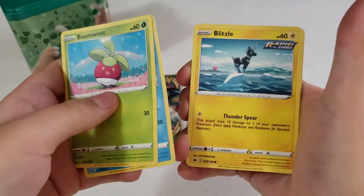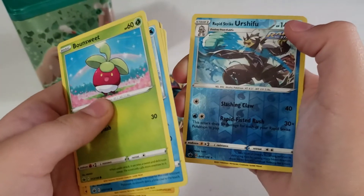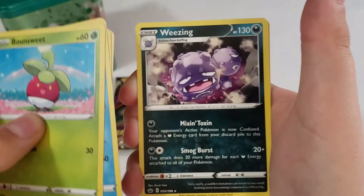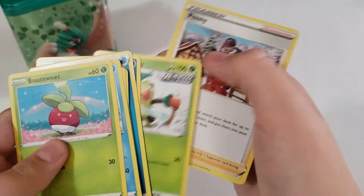So we have Monsoon, Lapras, Blitzle, Arron, Darling, Rapid Strike Urshifu, Urshifu Reverse — oh, that's so cool! And then we have a Weezing reverse. Not too bad! I really like the Urshifu Reverse though. It's pretty cool!